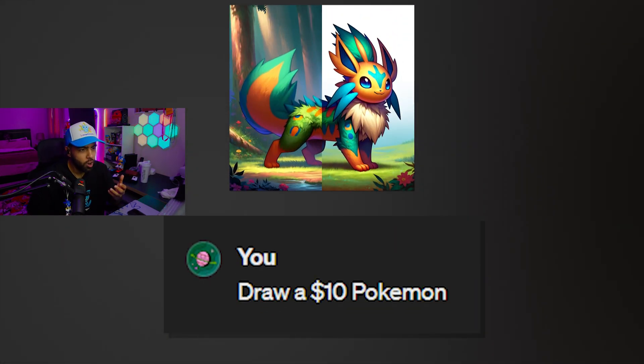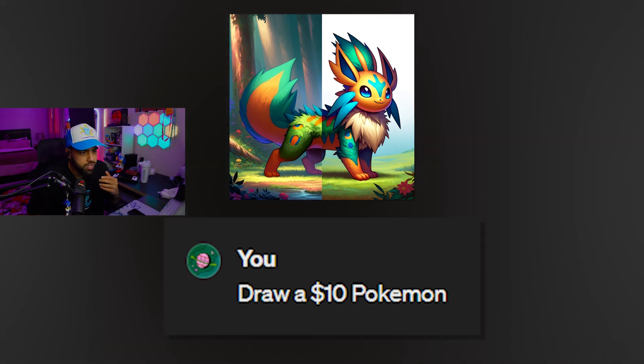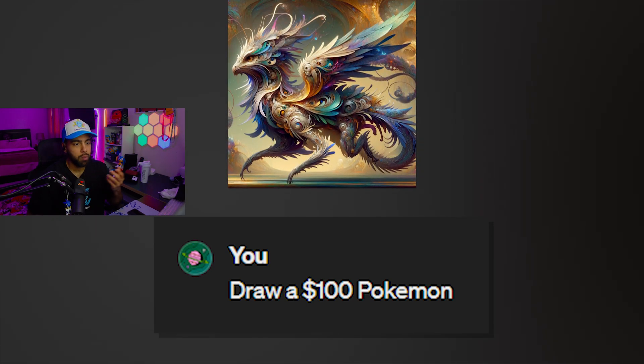Draw a $10 Pokemon. What gives a Pokemon value? Okay, why is it like half colorful, half like... What's going on over here? I'm so confused. Draw a $100 Pokemon. Okay, let's see. Expensive Pokemon time. Whoa, that Pokemon looks crazy.